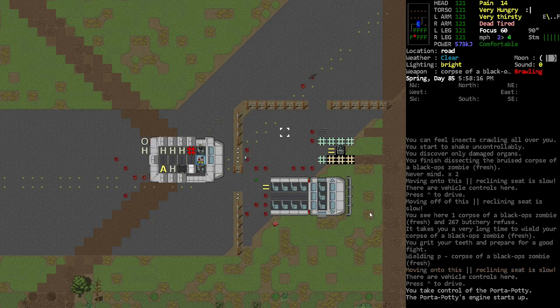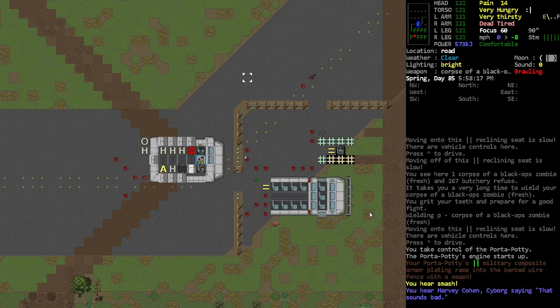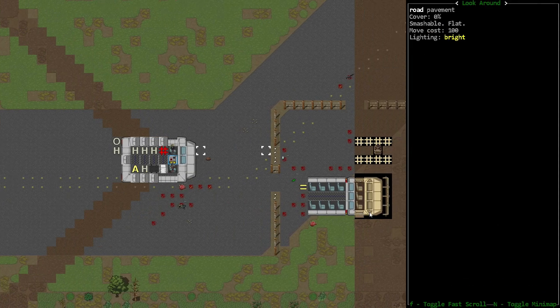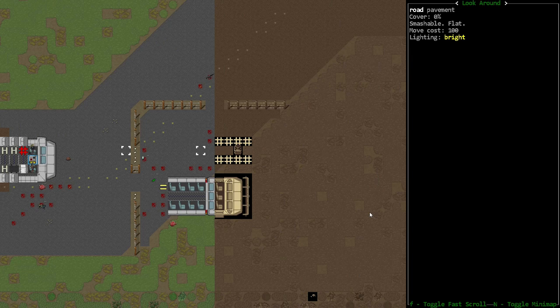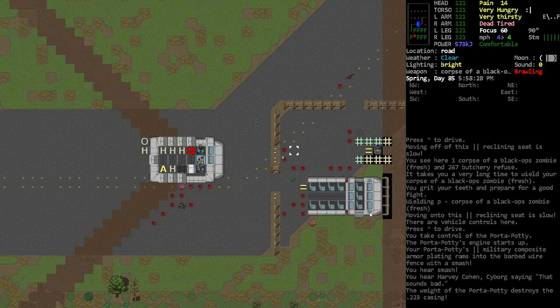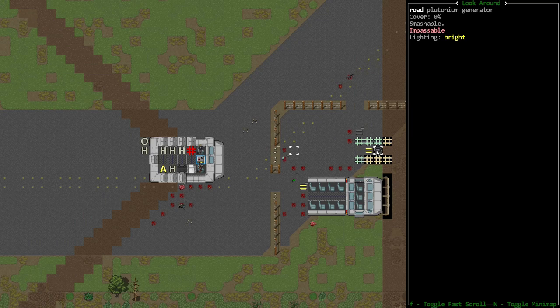I don't like the idea of sitting around in the same area too long because I might be irradiating it. Wait — what's that right in front of me? What is this thing? I'm curious — a plutonium generator! Okay, so can I get that in my vehicle?